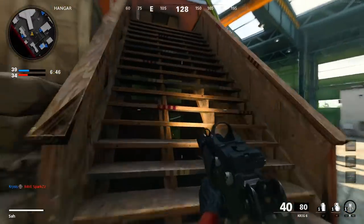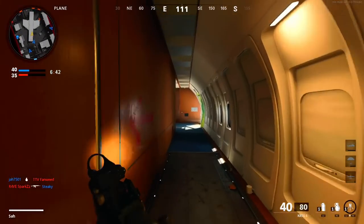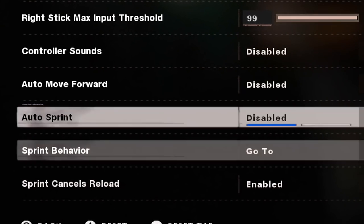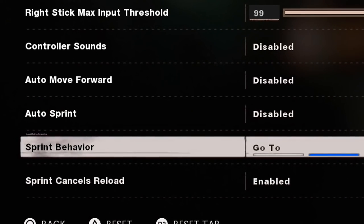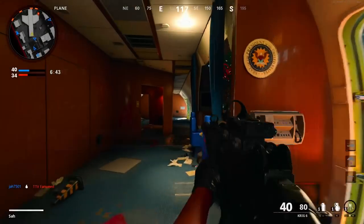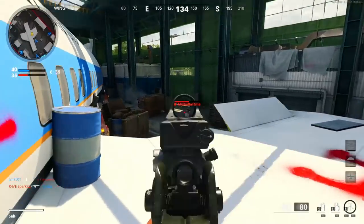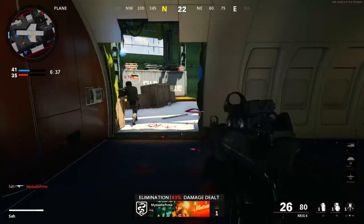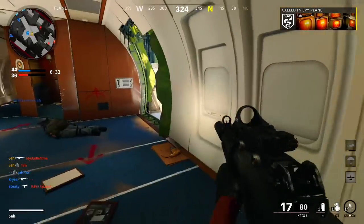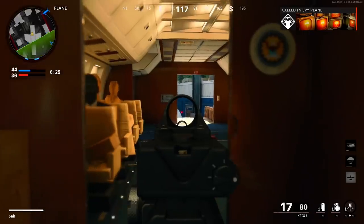There will be many engagements where you're reloading and an enemy comes around the corner, catching you off guard. The sprint cancels reload option is your solution — enabling it allows you to hold down sprint for just a moment to cancel the reload and immediately go into firing at that target. This is a setting many forget about and can make a whole lot of difference at a higher level of play.